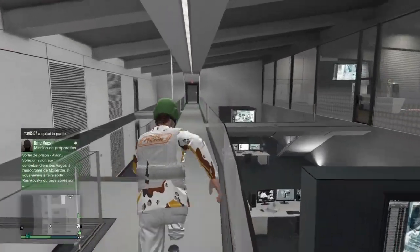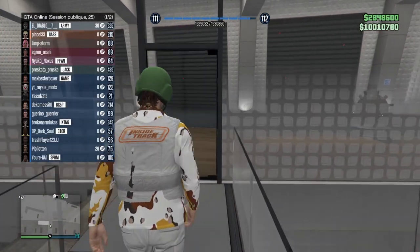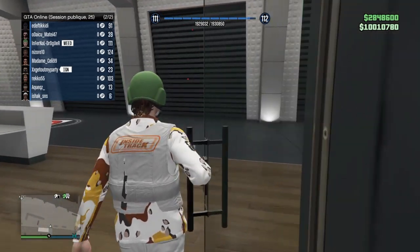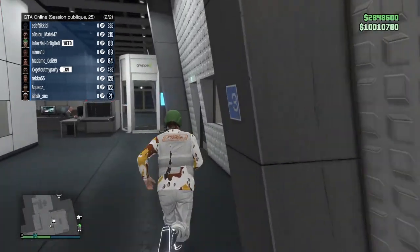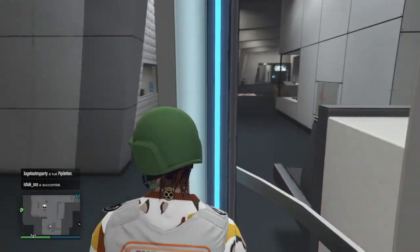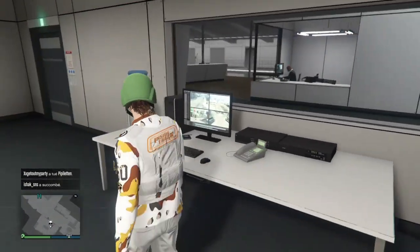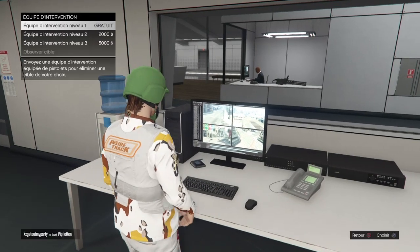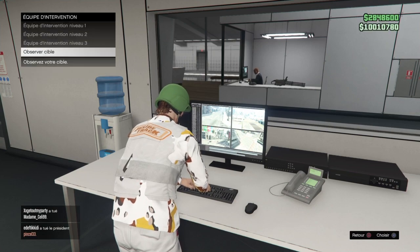On va passer à la partie numéro 2. Le deuxième prérequis, c'était d'avoir la salle de contrôle. Vous regardez les plus petits niveaux dans la session — l'idéal, c'est que ces petits niveaux quittent la session à la fin du glitch. Ou sinon, vous faites ça avec un ami, et dès que vous lui envoyez les mercenaires, il quitte la session. Vous allez à ce poste de contrôle, vous faites flèche de droite, Équipe d'intervention, vous faites oui, et vous choisissez votre niveau. Il se peut que la cible choisie quitte entre temps — c'est pas grave, vous en choisissez une autre.